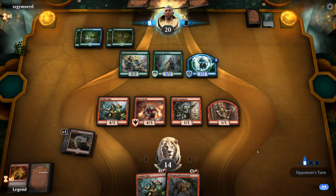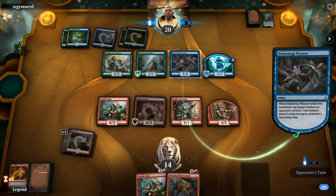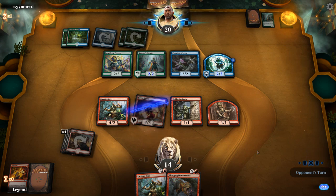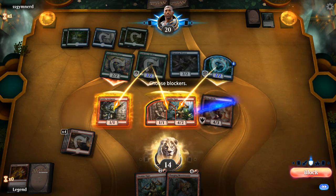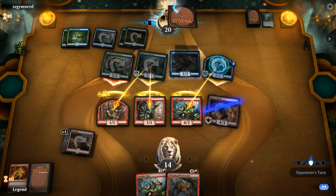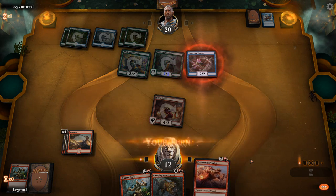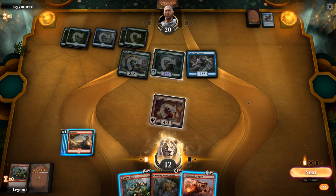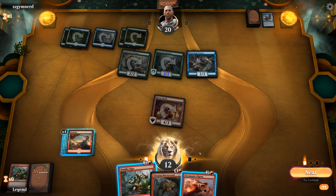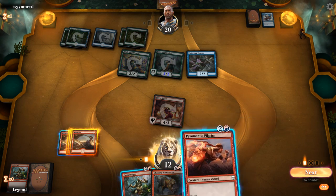After passing, a Watertrap Weaver taps down our Havoc Devils. We might get to trade Anake Ogre for the hexproof Merfolk if they attack with everyone, and we double-block. The opponent uses Disperse on the token. We pick up a Paramantic Pilgrim — we're on the defensive and don't want to use the haste ability. We play Pilgrim and keep it back, hoping the Monstersaur can help us stabilize.